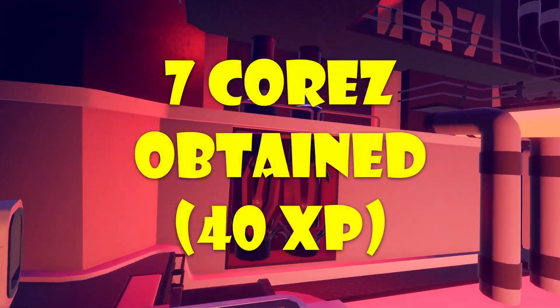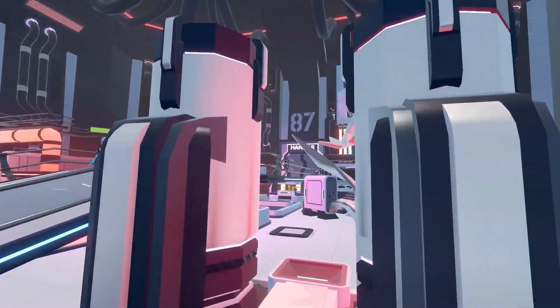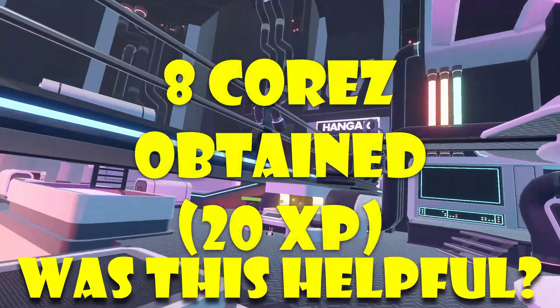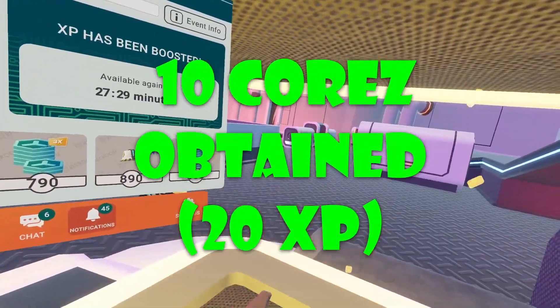Once you guys collect these, you guys basically have to win the game. The way you win is by getting all these rounds done. It was 26 rounds from my go, and once you finally win, this little thing will open up and you guys can finally collect all three of your yellow cores. You have to kind of get into it, you can collect them all, and bam.